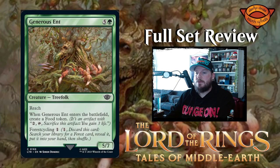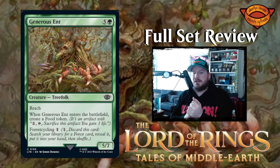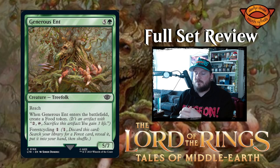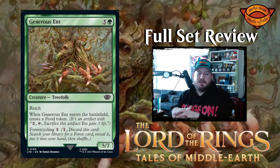Generous Ent is next — five and a green for a 5/7 treefolk creature with reach. Whenever Generous Ent enters the battlefield, create a food token, and it has forest cycling for one. Very glad that land cycling is back in this set, and even more glad that it's cheaper — only one mana to cast. I think that's really good.